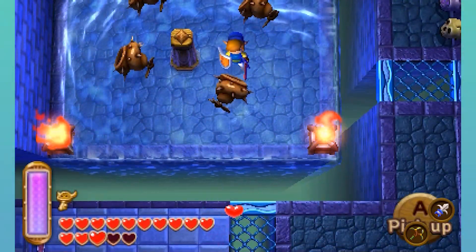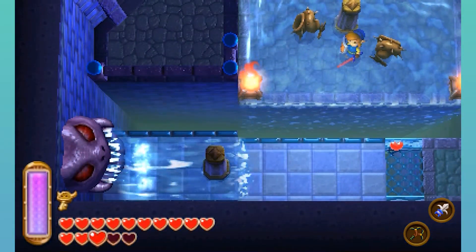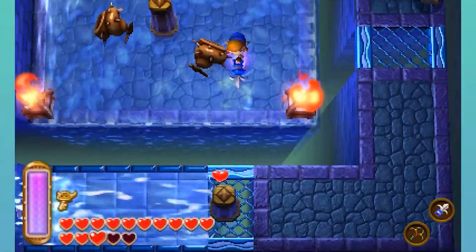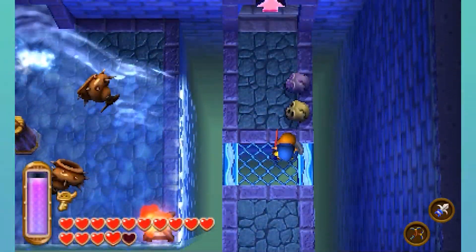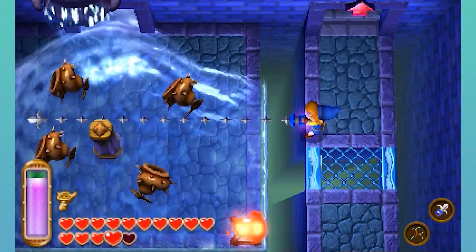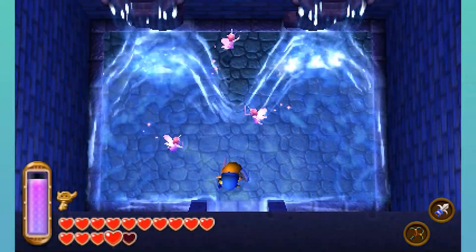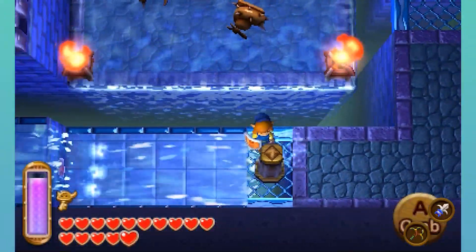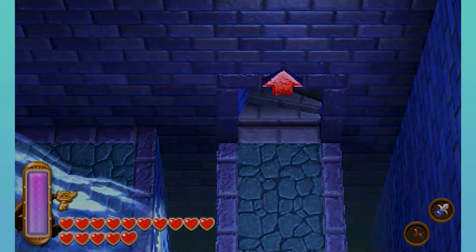Beat you up and that should be it. Oh, that moved that. And then I can just go up this way. You can't fool me — there's a thing up here. Oh, it's just a fairy room. I think every dungeon has one of those, which isn't that bad. They're nice. There are two treasure chests on this floor that I want.